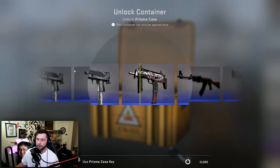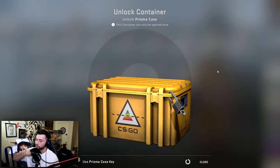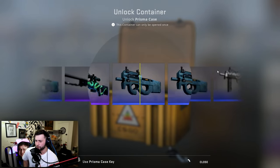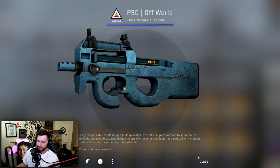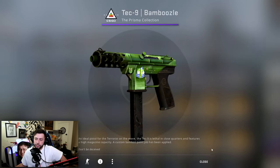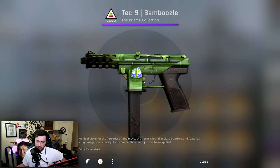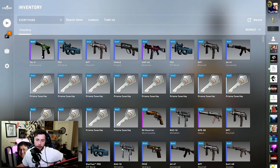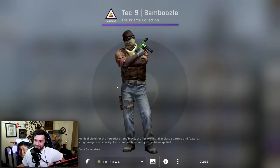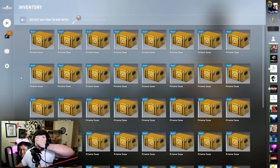I'm getting tired of these two skins, getting a little too many of them. This has got to be the worst odds — 0.2% chance to get a knife, I think, maybe 0.02%. Not sure, but definitely not a good chance. A man can only dream. Running through these like it's nothing — who in their right mind opens this? That's actually kind of nice, factory new. We're gonna pick a case here.